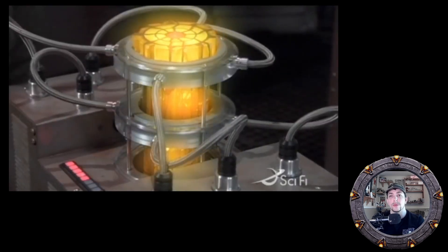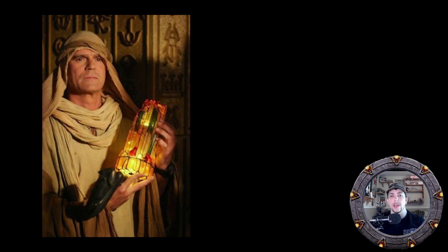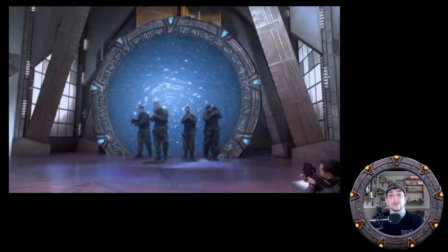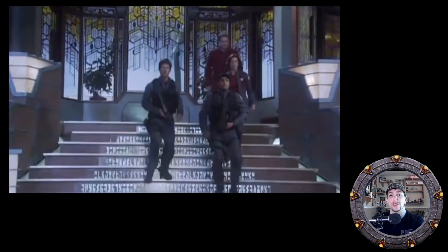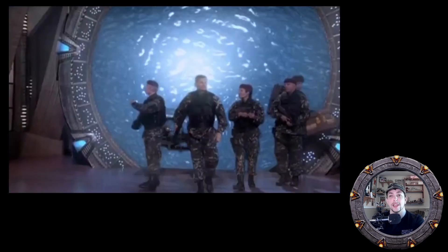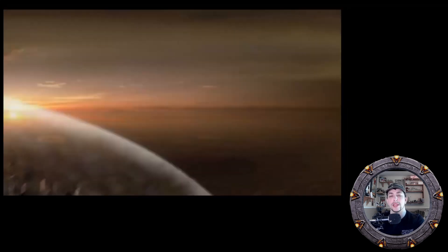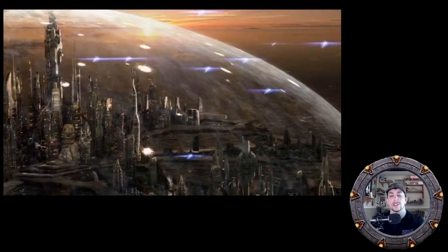That use depleted the remaining energy from it, leaving it unusable. The next ZPM discovered by Earth in the Milky Way galaxy was found in Egypt, having once belonged to the Goa'uld Ra. This ZPM was used to dial the Earth Stargate to Atlantis again to send reinforcements to aid the Atlantis expedition in defending against the Wraith attack. It was then loaded onto the Daedalus — Earth's new battleship — to be transported to Atlantis, allowing them to activate their city shields.